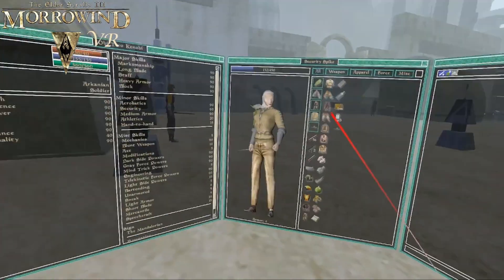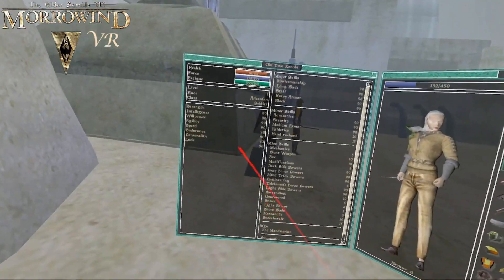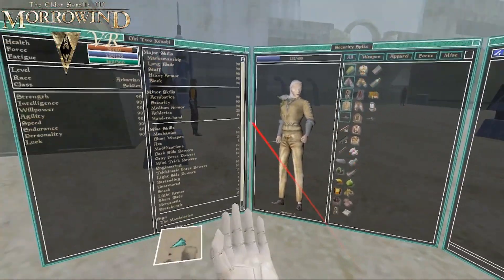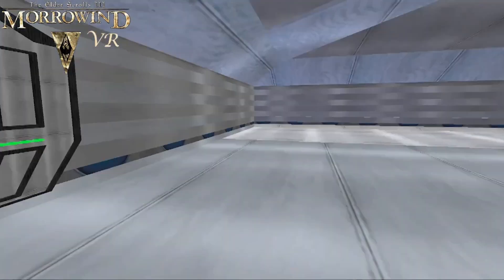Hey guys and welcome back to my channel. Today we're looking at Morrowind in VR again, but this time it's a bit different. I've installed the Starwind mod. This was a very ambitious mod that completely replaces the map of Vvardenfell with various planets of the Star Wars universe. Massive credit to the creator Ignatius who gifted this to the community. I thought I'd do my usual thing of seeing how it works in VR.